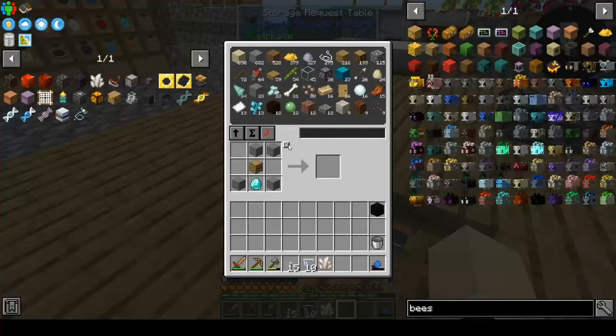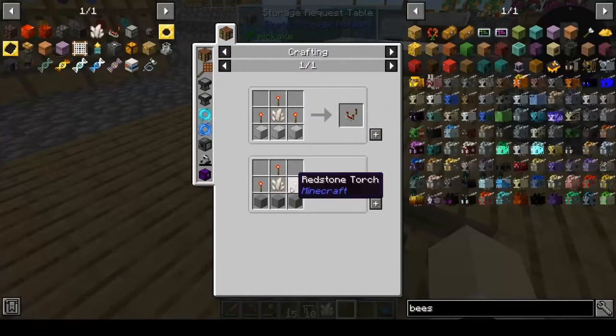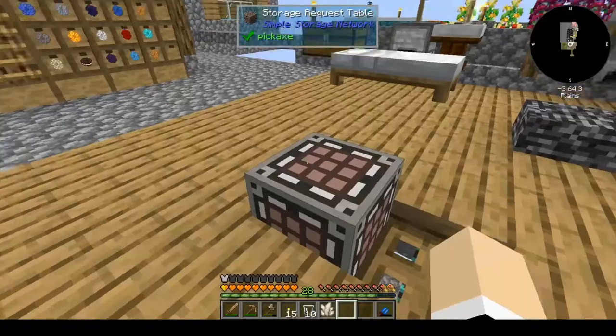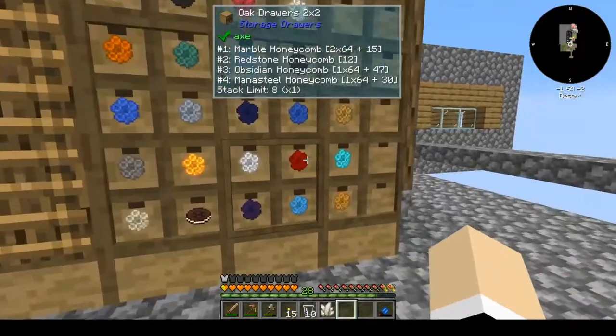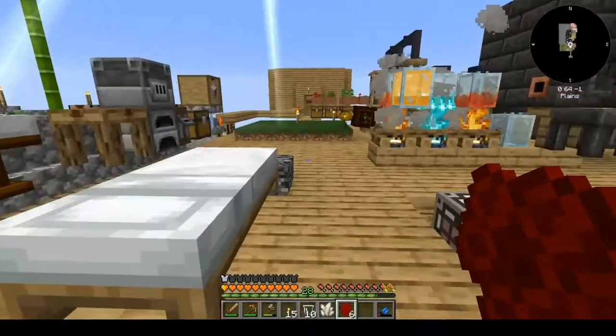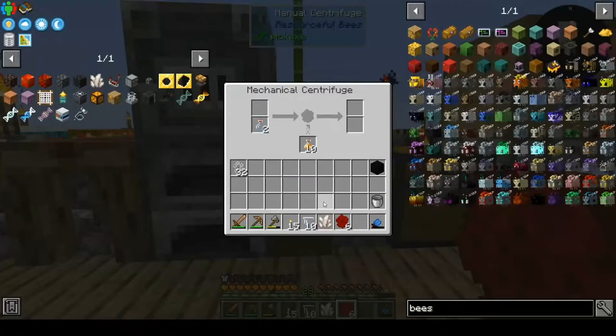We have all of that, we just need the comparators. Comparators are gonna take — oh, I need redstone. I need redstone for like everything. I need six redstone. This is where the bottleneck kind of is.